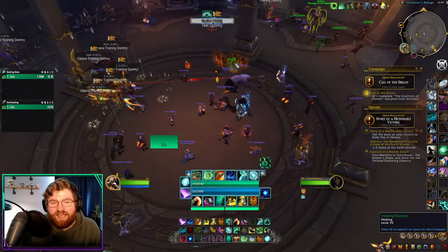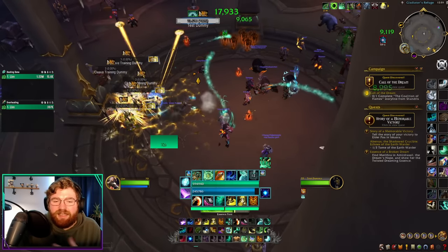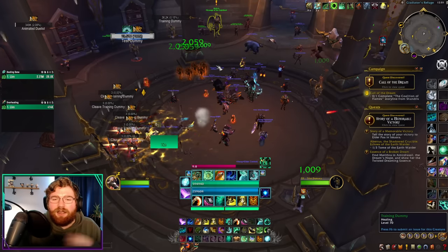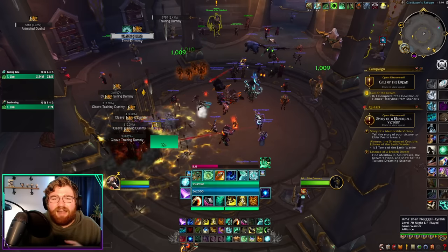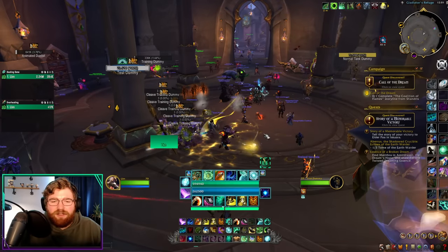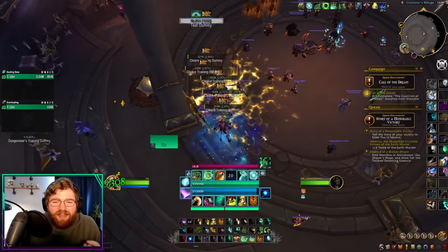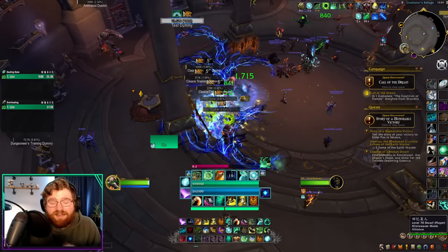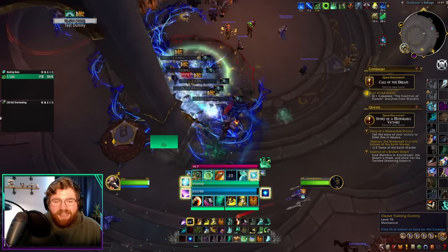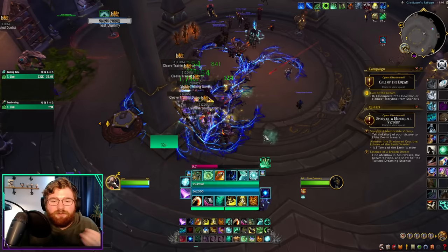On top of our damage buffs, we also saw a lot of throughput and healing buffs. The first notable one is Essence Font got buffed in five-man environments — the bolt itself does more healing, not just the HoT. It's still not required to press since it's a longer channel, and you can get through a dungeon without pressing it once because Faeline applies Essence Font HoTs to allies it shoots through. So if you're playing optimally, you can shoot your Faeline through all of your allies and get the healing bonus of Essence Font without pressing it at all — even in its buffed state.